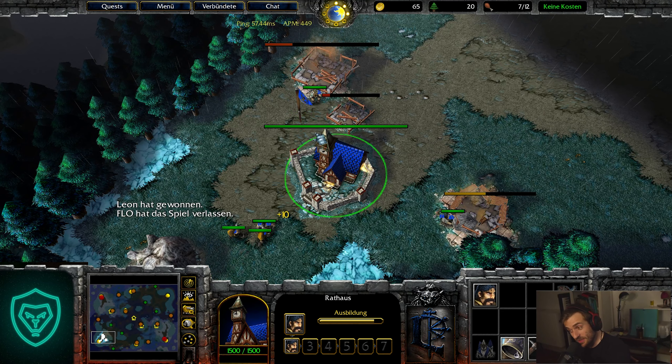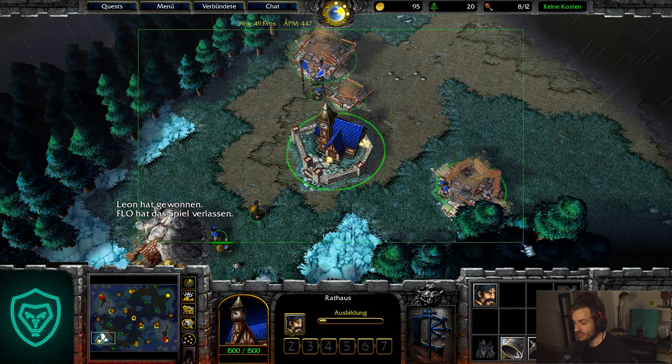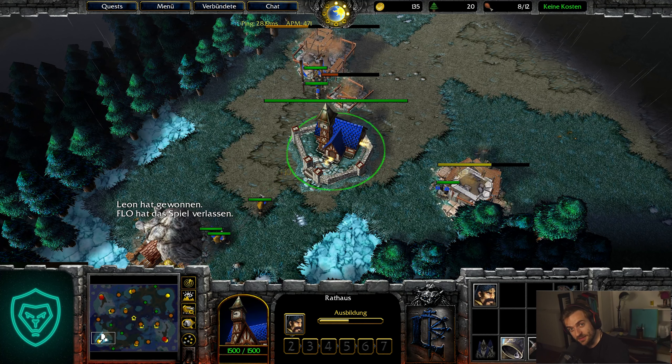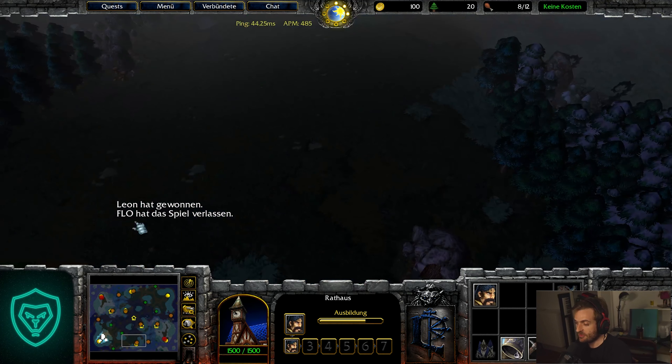Welcome to the next video. Today we're going to talk about fast expansion again, but this time we go for the expansion immediately. We don't go for level 3 Archmage creep route — we go for a simple 5 militia straight expansion. I call this the 27 supply fast expansion. This build order I'm going to show you is the fastest expansion you can get.